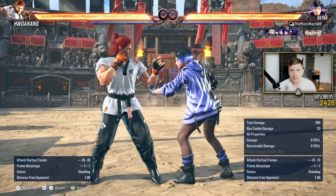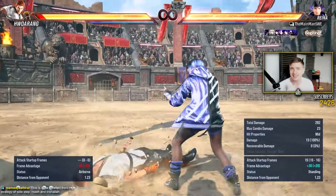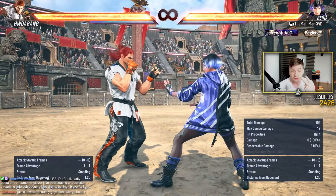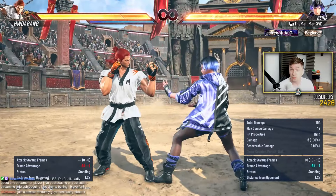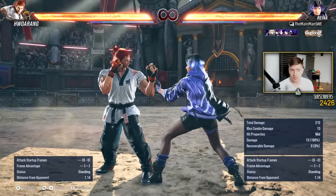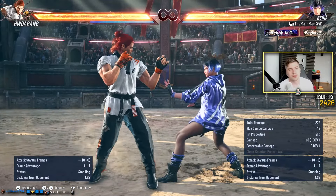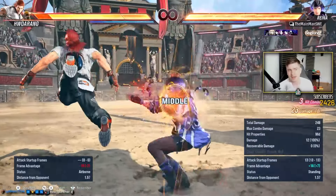You have to learn to do things on reaction, so you do not commit needlessly. You start stepping, and then you visually confirm your opponent did indeed attack and he whiffed. You react to the whiff with your punishment. This is the opposite of doing sidestep because you're pretty sure he's gonna do something, so you commit either way.